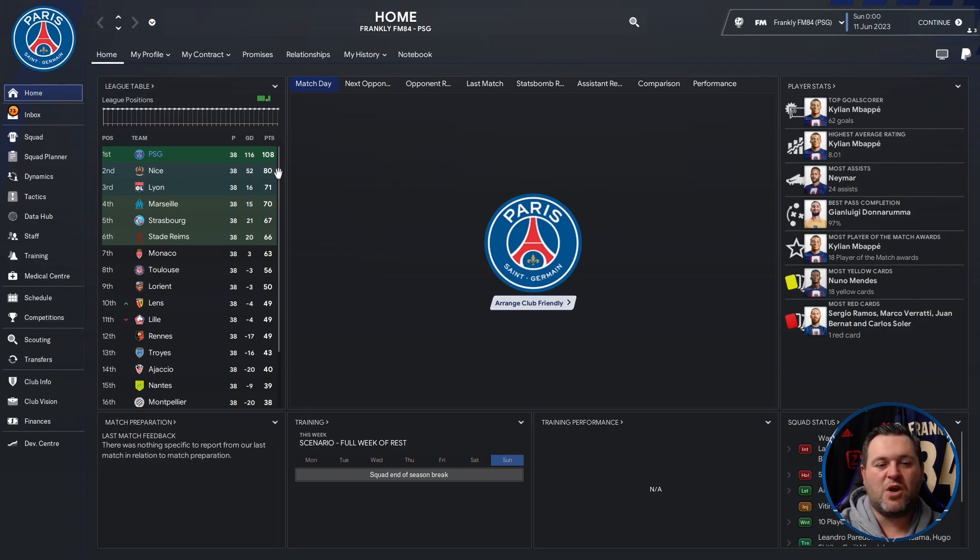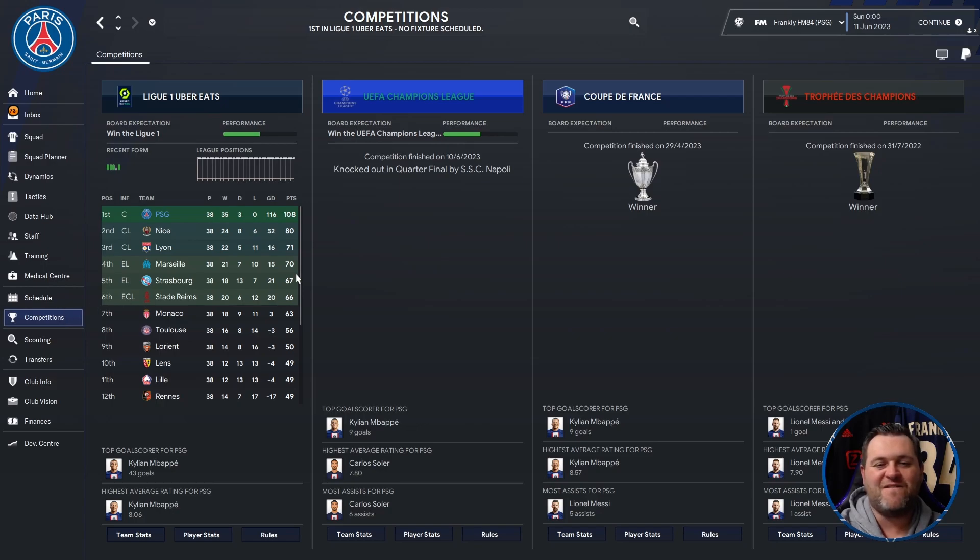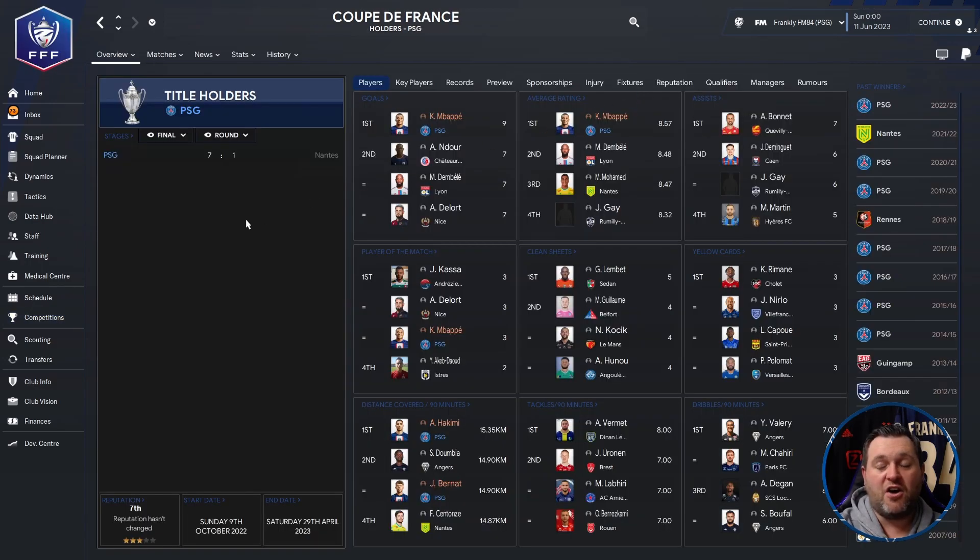PSG have won the league with an impressive 108 points — one of the highest totals I think I've seen in a while. Going to the competitions tab, they had an invincible season. Now I know it's a farmers league and everybody is going to say they should do that, but not every tactic has PSG going absolutely perfect through the season. They only drew 3 games and won 35, which is impressive. In the Champions League they were knocked out in the quarterfinals by Napoli. They won the Coupe de France and the Trophée des Champions — beating Nantes 2-1 in the Trophée des Champions and 7-1 in the Coupe de France final. Two domestic cup finals, both with a 7-1 scoreline — I wonder what the odds of that are.